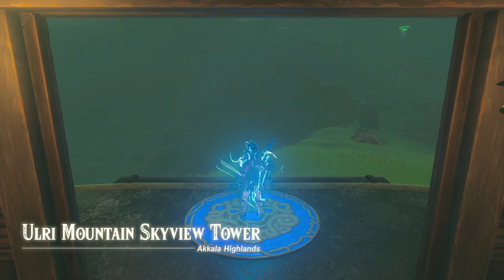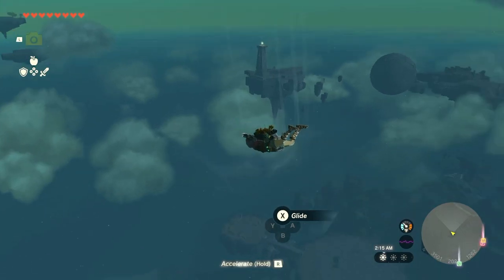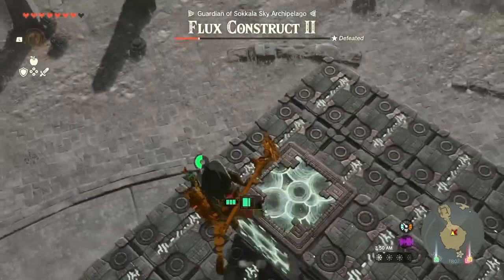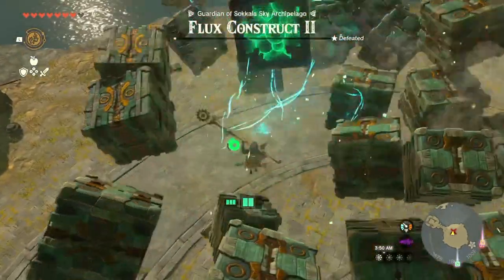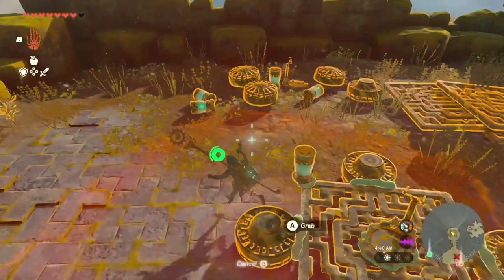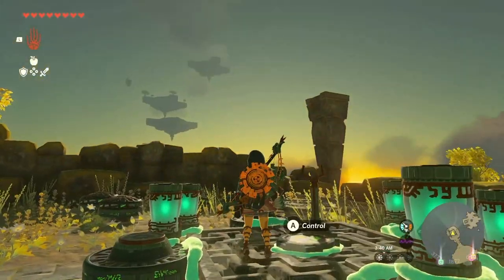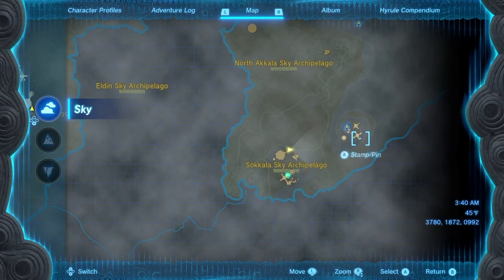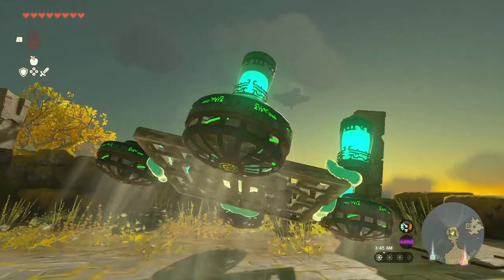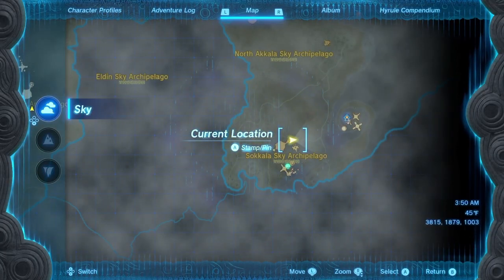We start at the Ulri Mountain Sky View Tower. After letting it shoot you into the sky, you'll want to look for a little island with a Flux Construct walking around. You don't need to defeat the Flux Construct 2; however, the loot is valuable if you're interested. Look for the platform connected with a bunch of fans and a battery, then attach the remaining batteries in the area to create a flying machine capable of reaching the next area. Trust me, unless you have a lot of charge, it won't help to go straight towards the labyrinth.